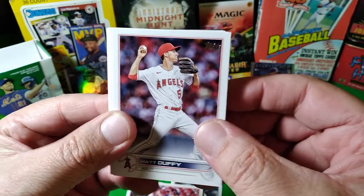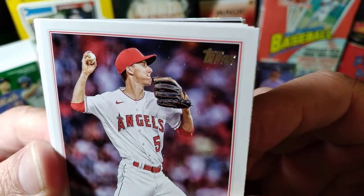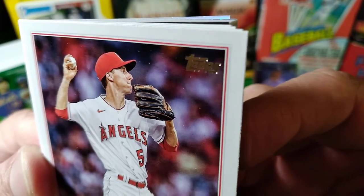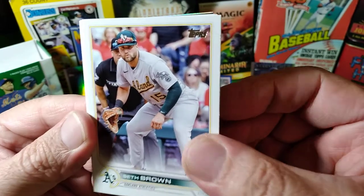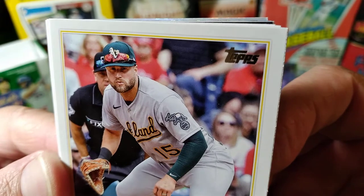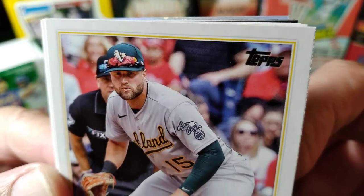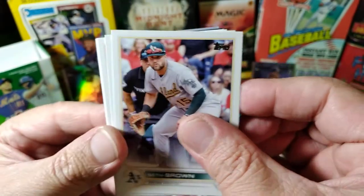We have a Matt Duffy — Duffy with the puffy face. Don't make a puffy face, make a manly face. Seth Brown — now THAT'S a manly face. Look at that — that just means business right there. What's he thinking? Business. That's right.